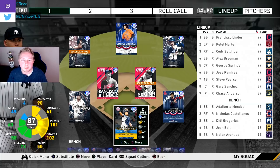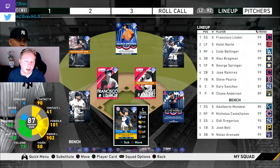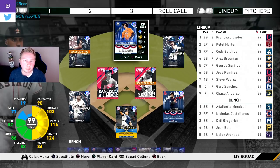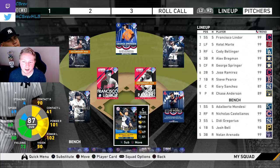All these cards in the lineup, bench, bullpen, rotation — they're all throwback cards, cards that were originally released in previous versions of the game. Most of these cards are either Finest, Postseason, or Monthly Awards cards from previous games. So super cool. 87 Gary Sanchez at catcher.